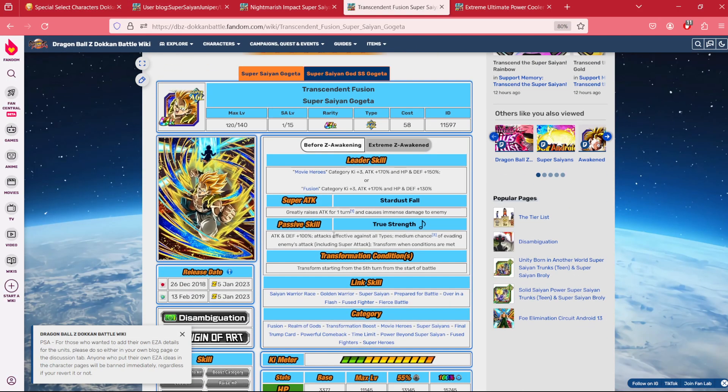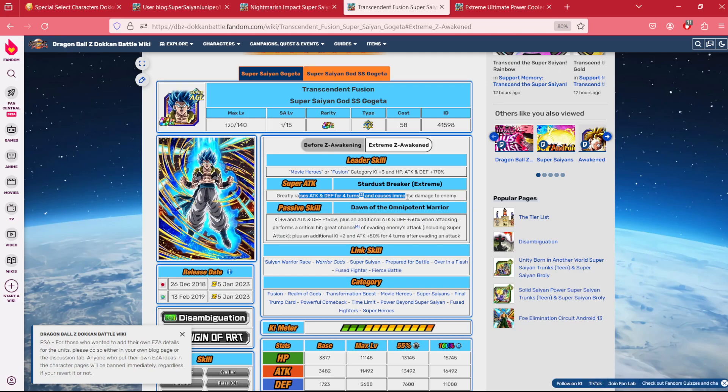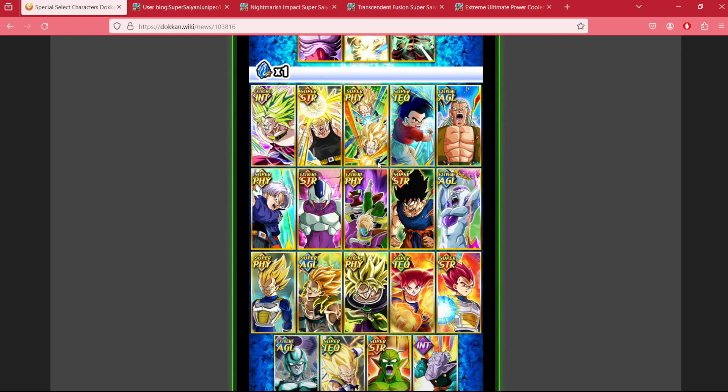If not Cooler, my other option is AGL Gogeta — easy EZA right before the eighth year anniversary. While he can be a bit scary in his base form with that 50% chance to evade, once he transforms he gets insanely more powerful — raising his ATK and DEF for four turns, a 70% chance to evade, and a lot of extra attack after that first evasion. He's really strong, and even at 55% he performs very well, as our showcases showed. If you were to pick two TURs, these would definitely be my top recommendations.